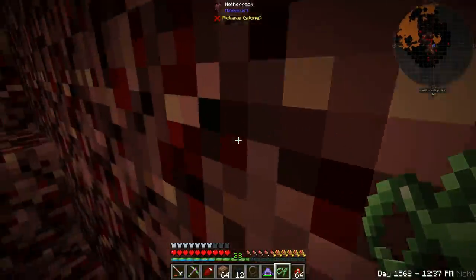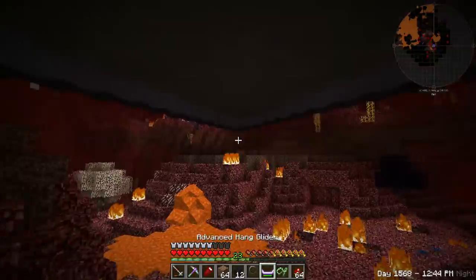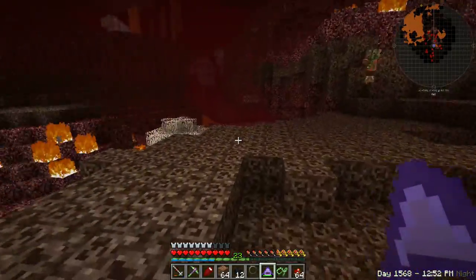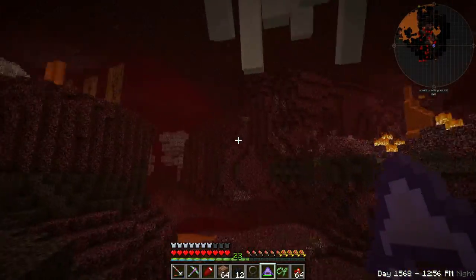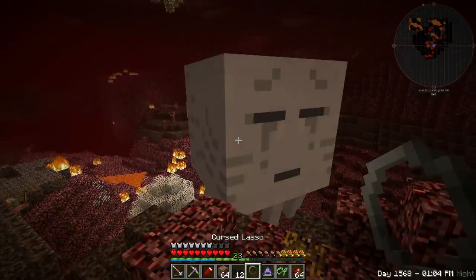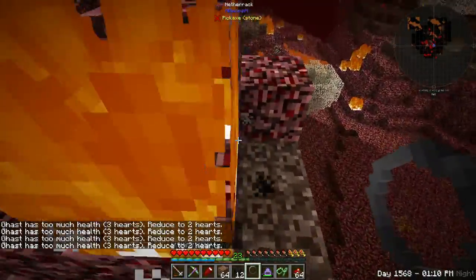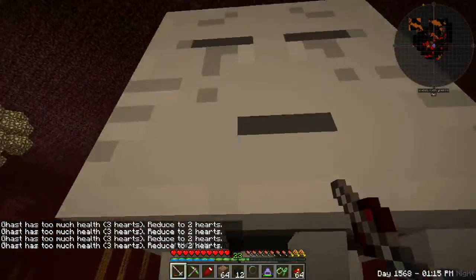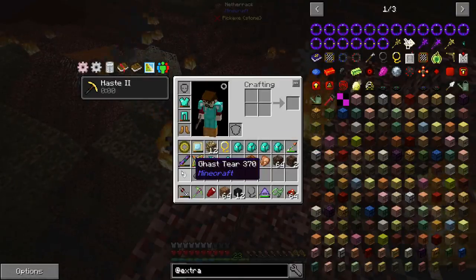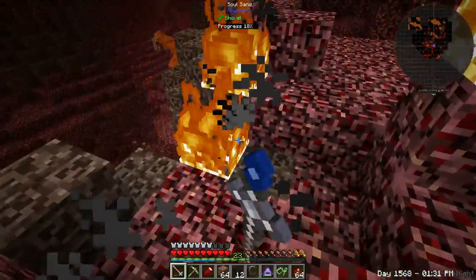The problem is I keep getting the message 'ghast has too much health, five hearts reduced to two hearts,' which means I have to hit it once with my rapier — easier said than done. I've been struggling with this. There's a nitro creeper over there, lava everywhere, and I'm getting stuck in soul sand, which is not good. On top of that, server lag is making this very difficult. I hit him — let's see if that was enough. Three hearts — I have to hit it again.